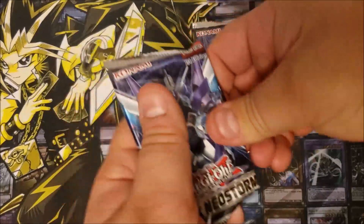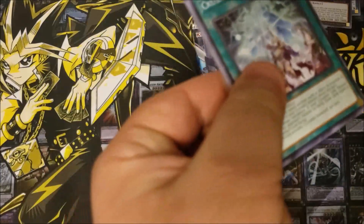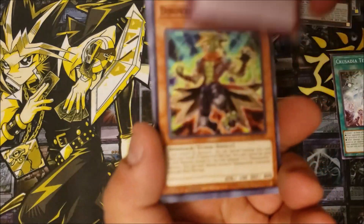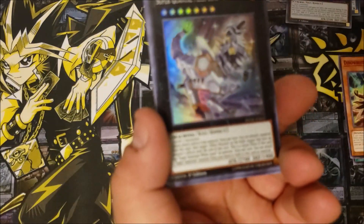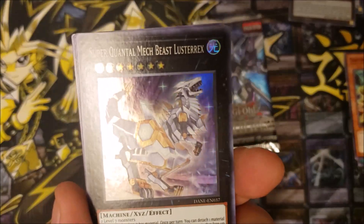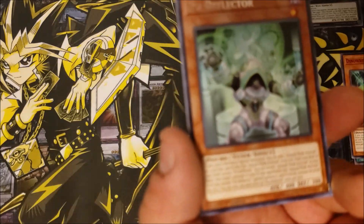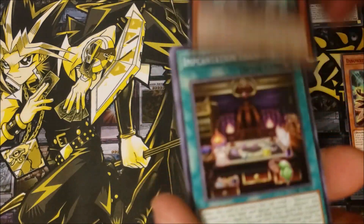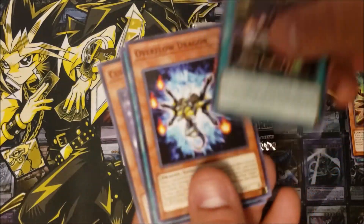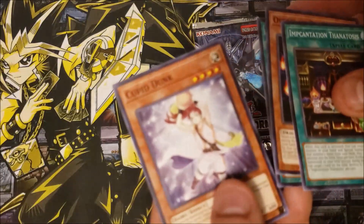So we got two more packs left, let's see what we get. We got Crusadia, World Legacy Cliffhanger, Dino Wrestler, Super Quantum Mech Beast, Lustre Rex, Sigh Reflector, and Cupid Dunk.